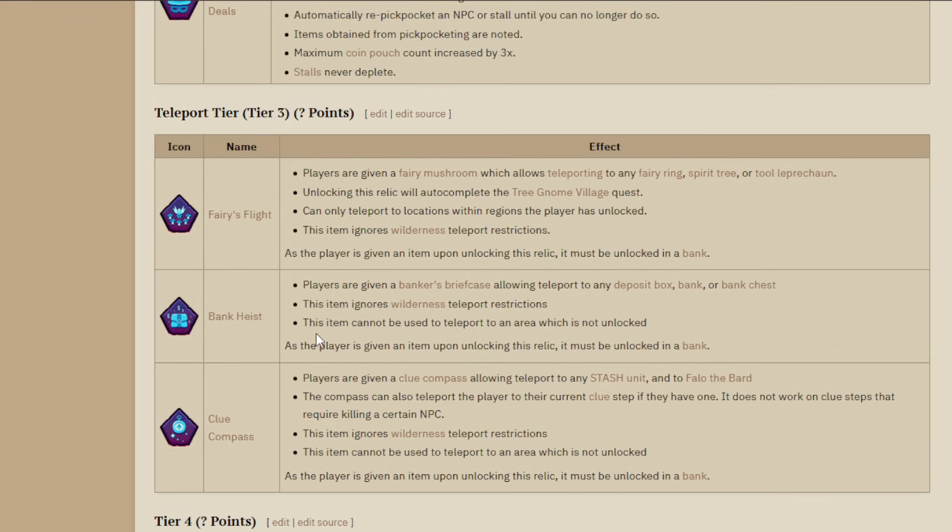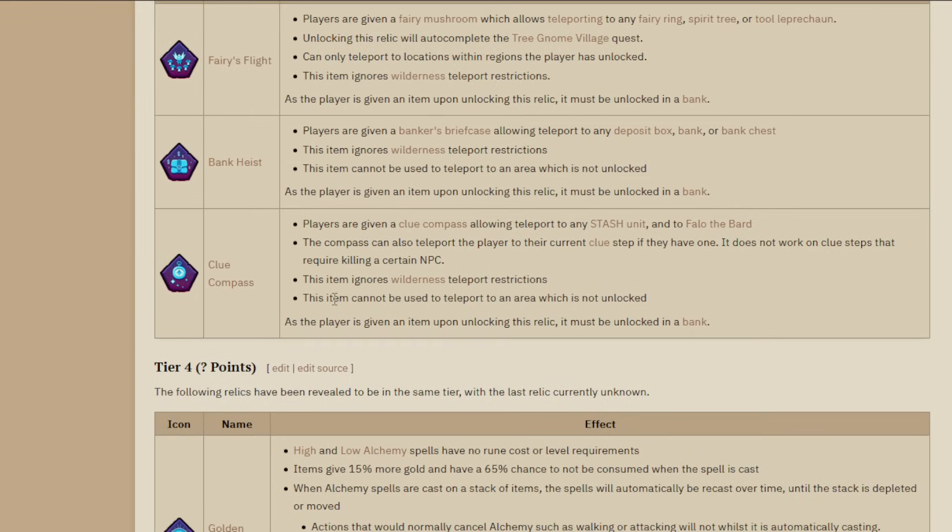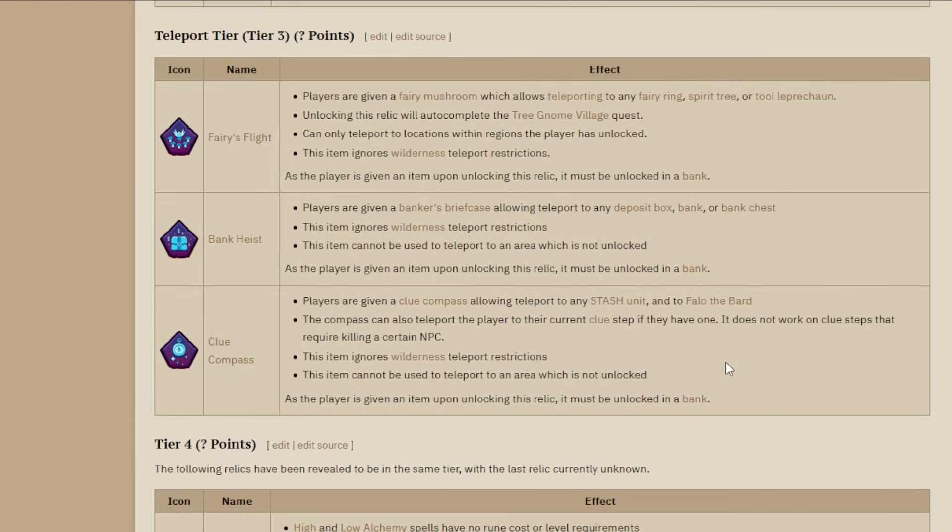Bank Heist, to me, is the weakest in this league because it teleports you to any deposit box, bank, or bank chest. You won't need to bank often if you pick Total Recall or Banker's Note, so it's just not as necessary. Clue Compass is very good - it lets you teleport to any stash unit, Phalo the Bard, and your current clue step. For example, there's a stash unit by the Barrows chest and a clue step to the Gravedigger nearby, so you can keep that clue and use it to teleport in and out of Barrows repeatedly. That's very powerful.